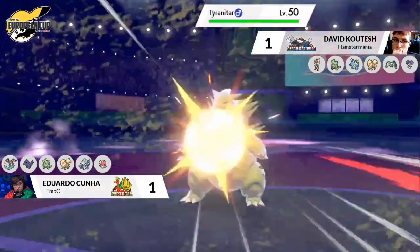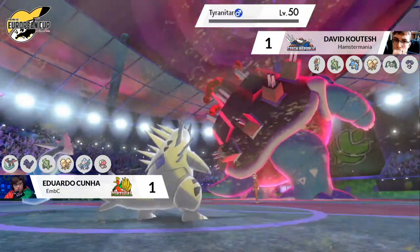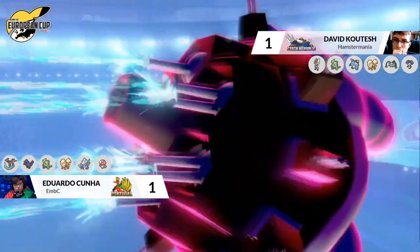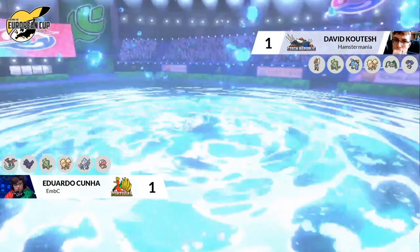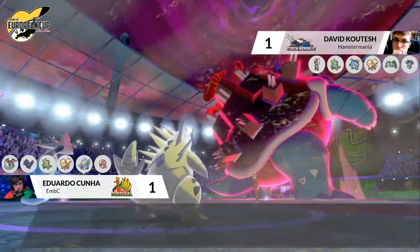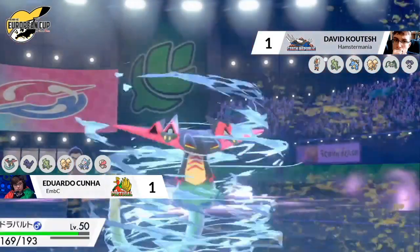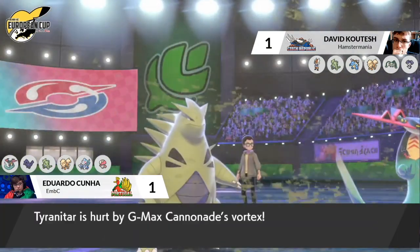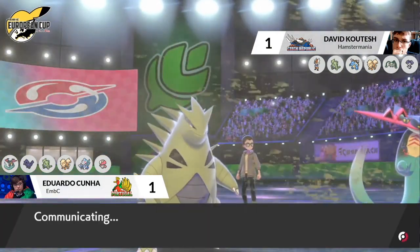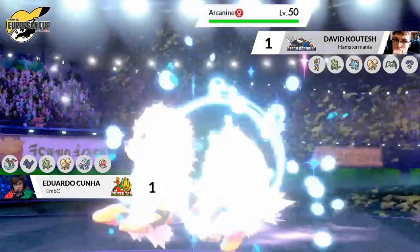Protect coming out from Dragapult — doesn't want to take any potential Ice moves. Tyranitar goes for Lash Out into that Protect. Tyranitar on David's side goes for Superpower into the opposing Tyranitar — picks up a really clean one-hit KO! Interestingly, Edu is ignoring Blastoise in both of these turns, constantly going for the partner Pokemon. If you're David, you might be able to capitalize on that. The Cannonade going off — not doing much damage to Tyranitar at all because of that sandstorm boost. Superpower takes out David's Tyranitar and Edu is now down to his last two Pokemon.